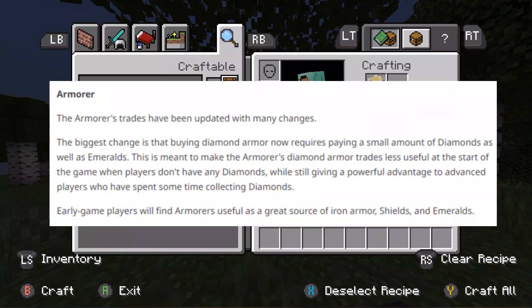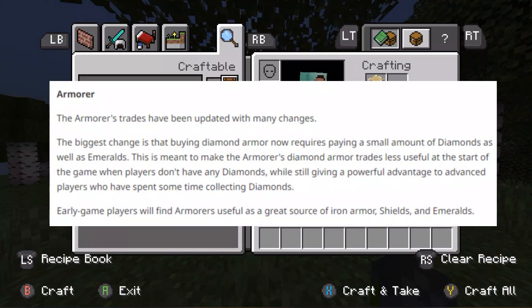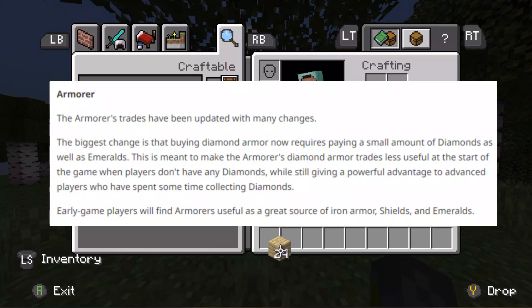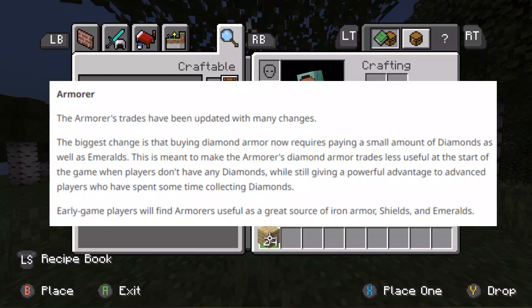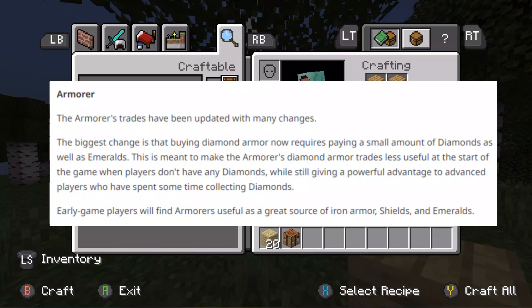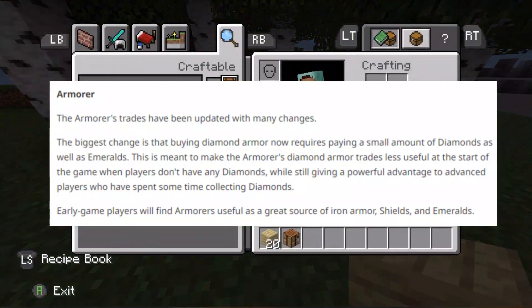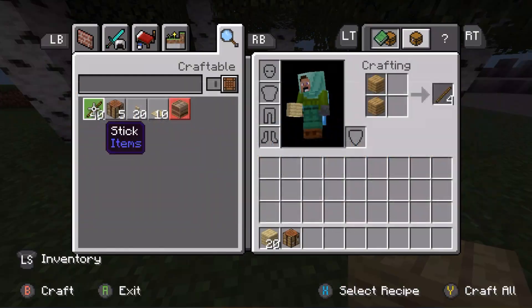The armorer trades have been updated with many changes. The biggest change is that buying diamond armor now requires paying a small amount of diamonds as well as emeralds. This is meant to make the armorer's diamond armor trades less useful at the start of the game when players don't have any diamonds, while still giving convenience to players who have spent time collecting diamonds. Early players will find armorers as a great source of iron armor, shields, and emeralds.